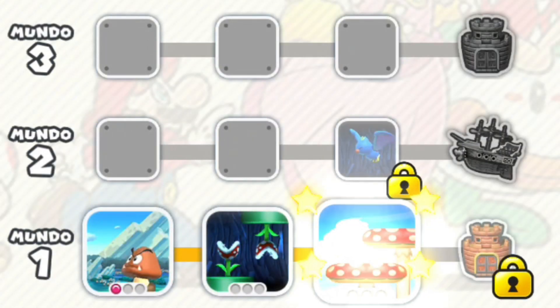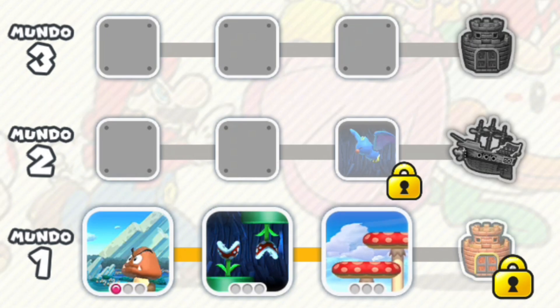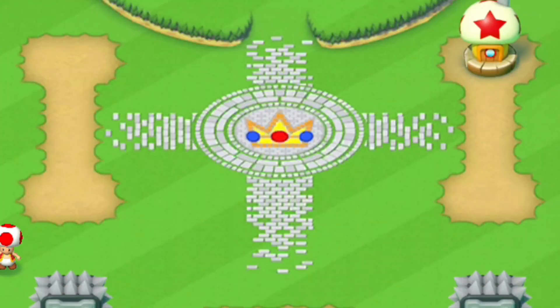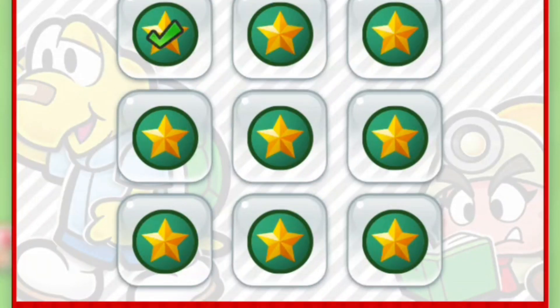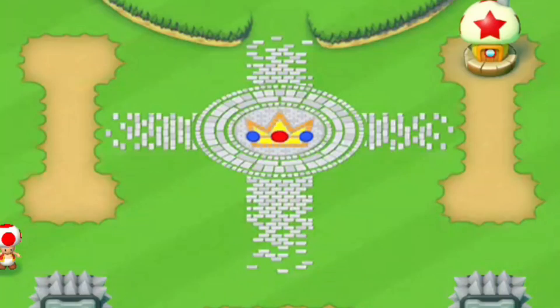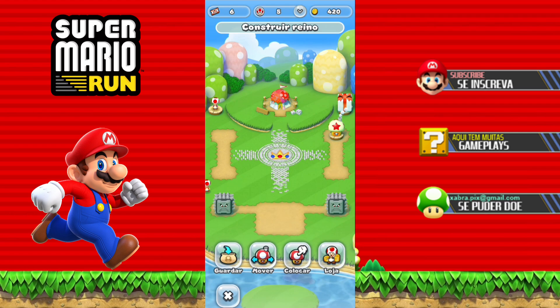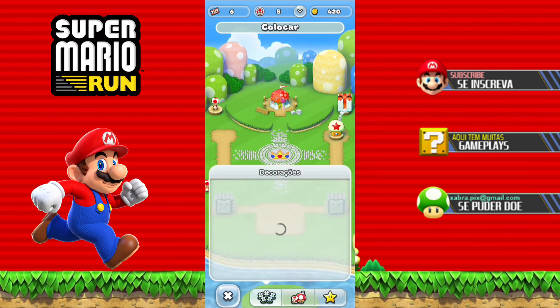That's it guys, today's video will be just these two phases, okay? I'll just show you here the mode of construction. Here in the main menu of the game you can go to the bottom, click here in the building, where there is this icon of the castle. And here you can go decorating your kingdom.